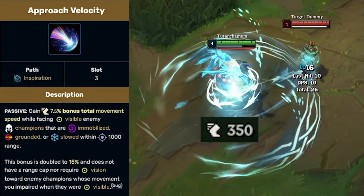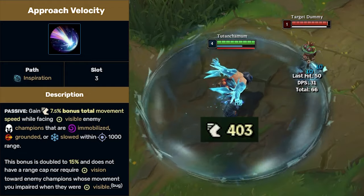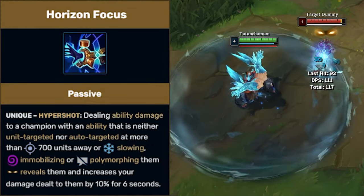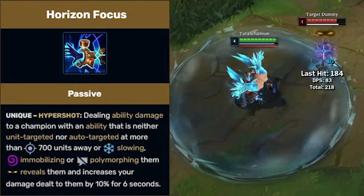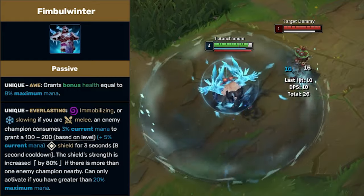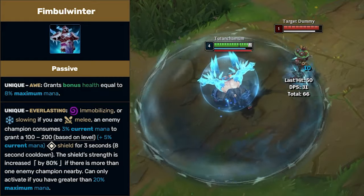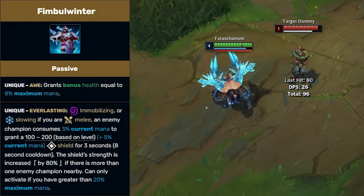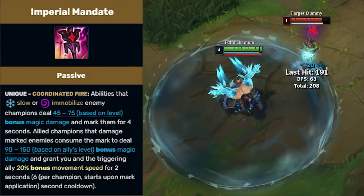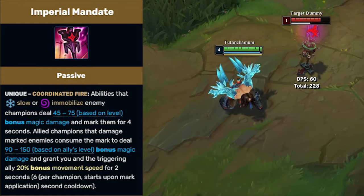Approach Velocity, which will give you bonus movement speed towards slowed enemies. Horizon Focus, which gives you 10% more item and ability damage on slowed targets. Wintermist, which gives you a shield every 8 seconds when stunning or slowing a champion. And lastly, Imperial Mandate, which marks enemies for extra damage and movement speed when they are stunned or slowed.